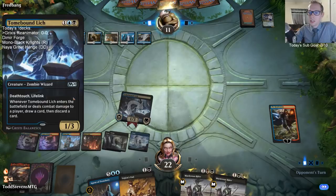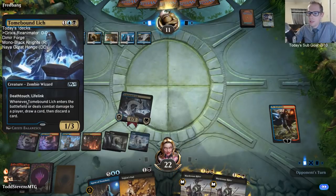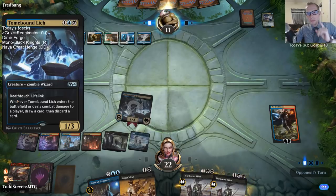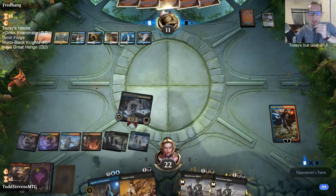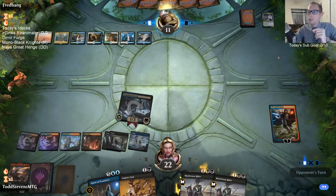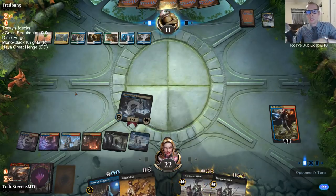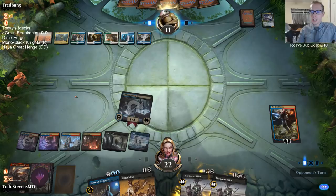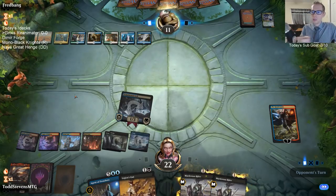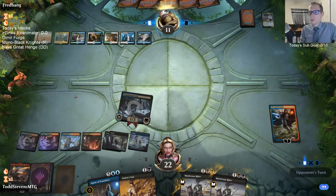As you can see, Tomebound Lich is completely unblockable when you give it First Strike and Trample. First Strike plus Death Touch means you only have to do one damage to each blocker to kill it. They blocked with two creatures, so you just do one damage to each zombie, killing them both. And then it has Trample, so the extra one damage tramples over.